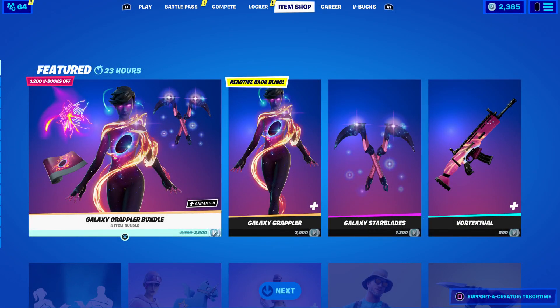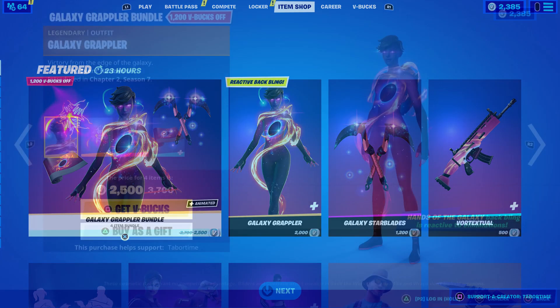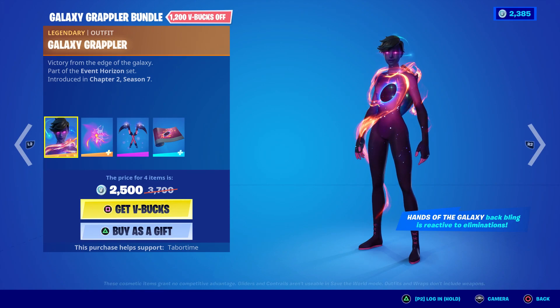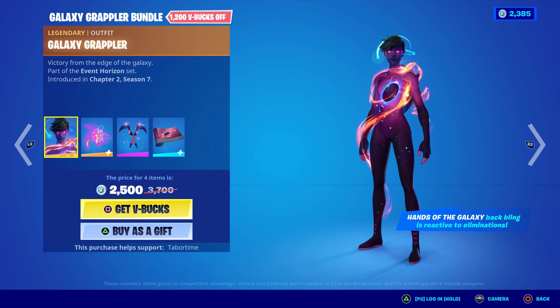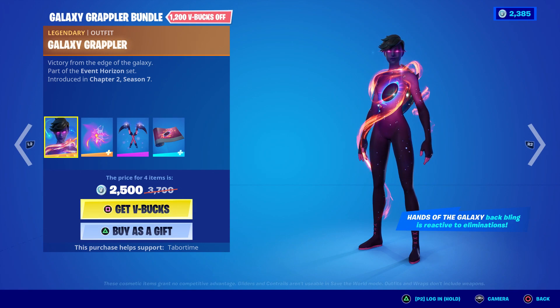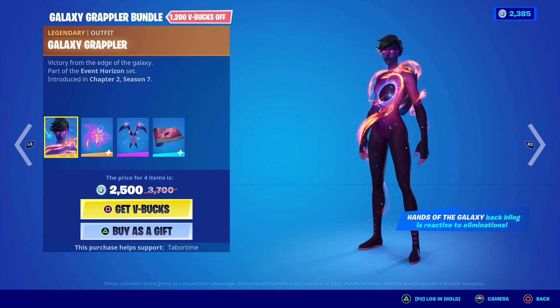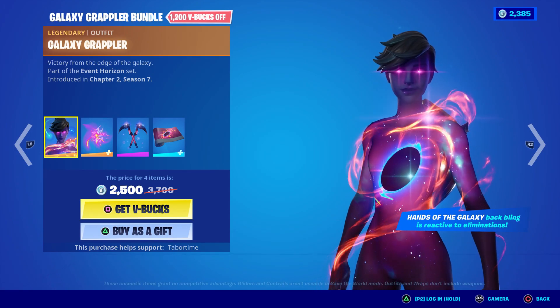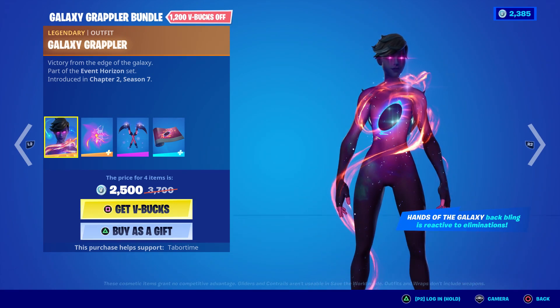Welcome to my September 4th live item shop review. We've only got a few days left in this season, and look at what we have in the item shop: the Galaxy Grappler bundle. So many of you probably won this early if you play on Android mobile. A lot of you probably won this during the Android Galaxy 2.0 Cup, but if not, here you go — 2,500 V-Bucks. You get the Galaxy Grappler, which is a souped-up version of the original Galaxy skin, and the Hands of the Galaxy back bling.